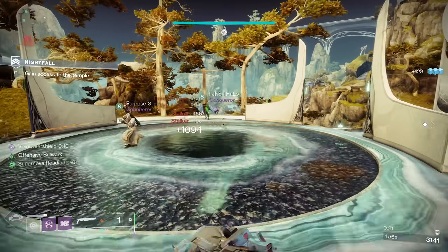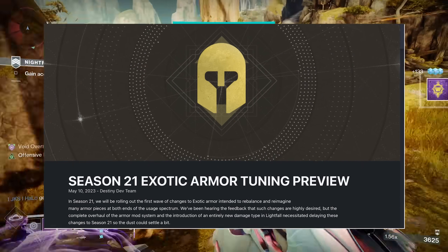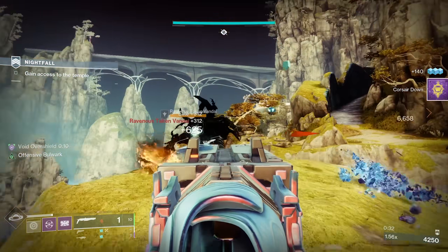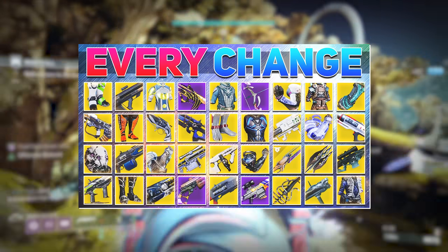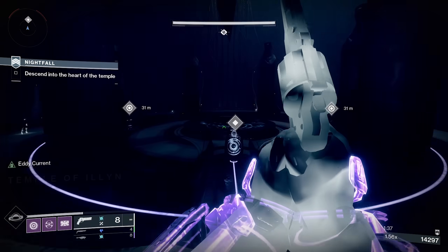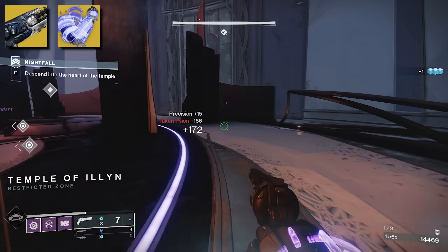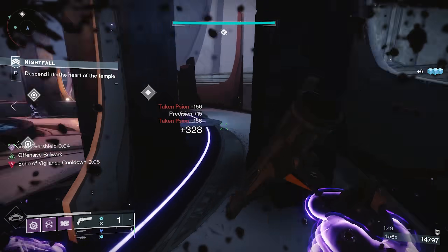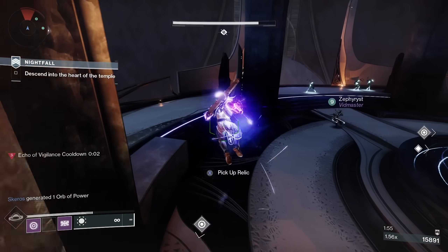That brings us to Season of the Deep, and specifically Update 7.1.0. Bungie did a sweeping pass of dozens of exotic weapons and armor pieces — most were tweaks or slight buffs, with the occasional nerf, and one major nerf being Starfire Protocol. We did a breakdown video pre and post of every change from Season of Defiance to Season of the Deep. Across all of these updates, the word 'rework' came up only twice: first for Salvation's Grip, and second for No Backup Plans. When you spend years in a category with Salvation's Grip, you know you're in a tough spot.